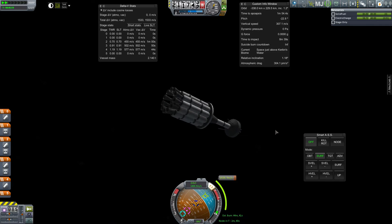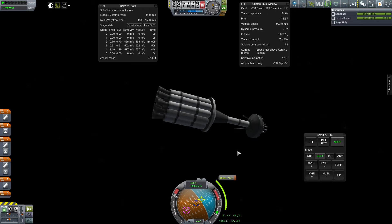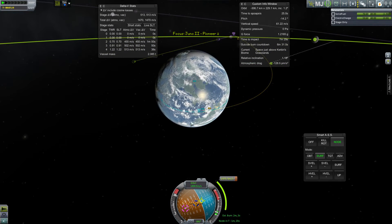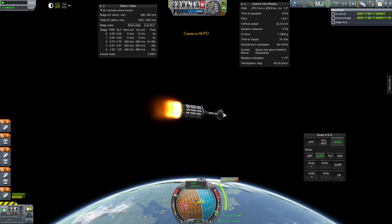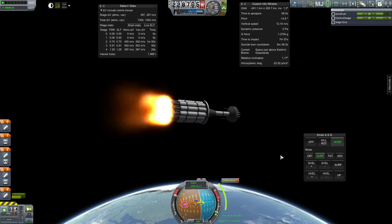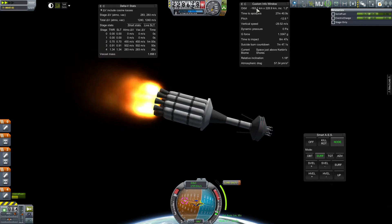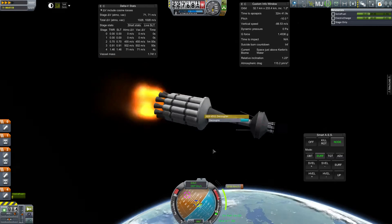Tons of unrealistic mechanics, but hey. So the burn is about three minutes, so we want to start about a minute and a half early. With stock mechanics we can just use the reaction wheels to point the way we want, whereas in reality they would have used the nose cone of the first stage. It looks like the first stage does put this hardware into orbit of the Earth, which isn't bad considering it's pretty much the same rocket design as was used for Explorer.